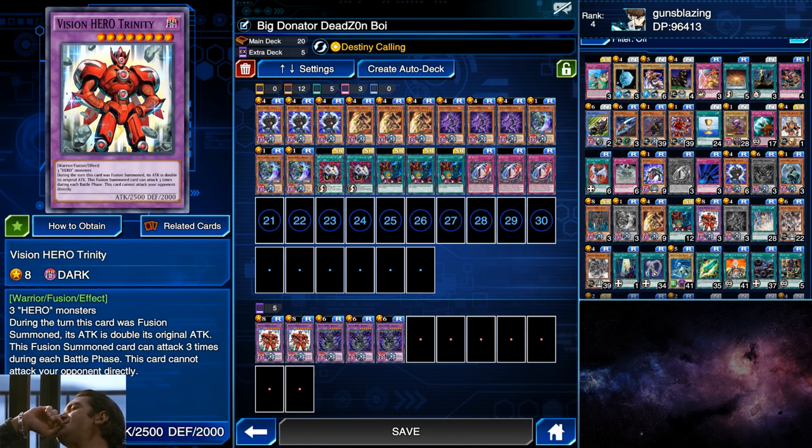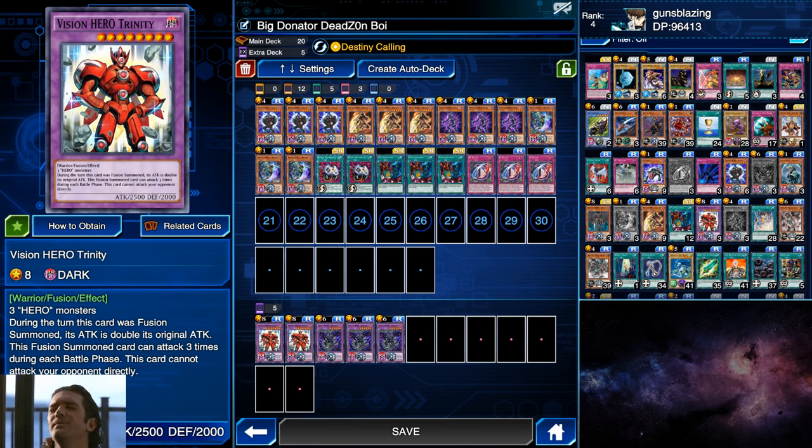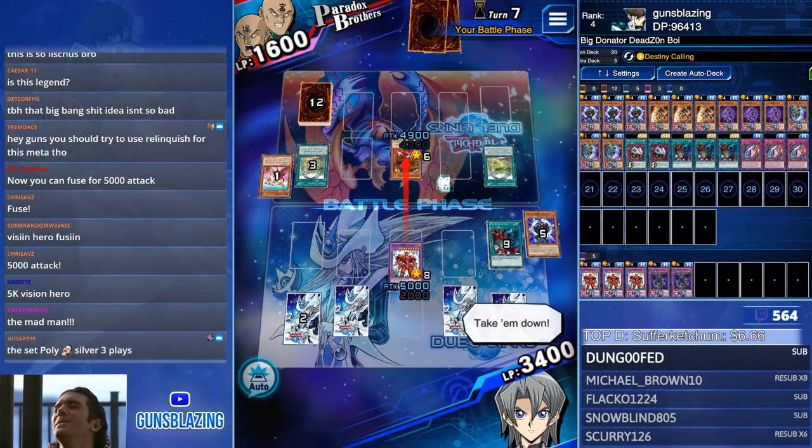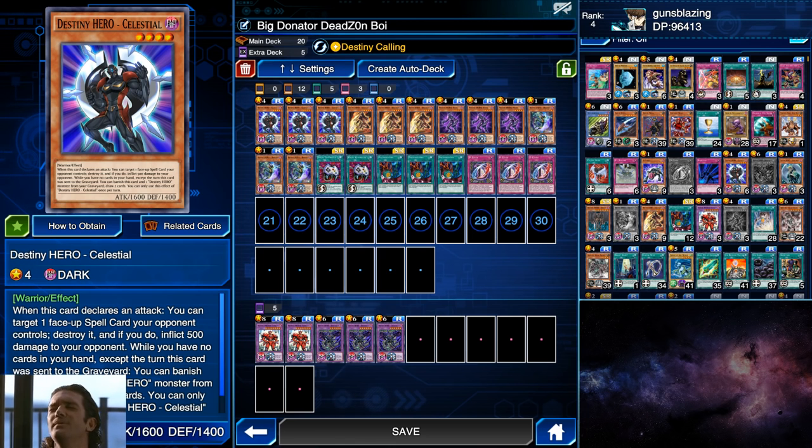Then you got Trinity, which can be fused using any three Hero monsters. It becomes 5000 attack on the turn it's fusion summoned and can attack three times in one turn, but not directly. Usually you're going to be fusing into Dangerous, but sometimes there's a big threat on the field and the only way to get over it is by fusing into Vision Hero Trinity.